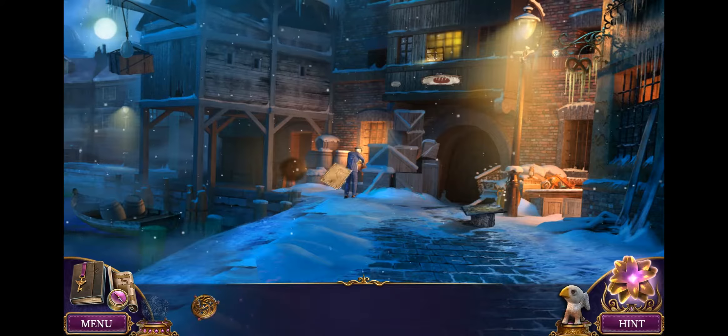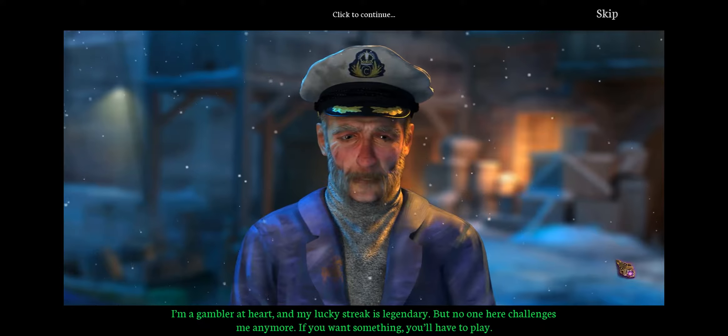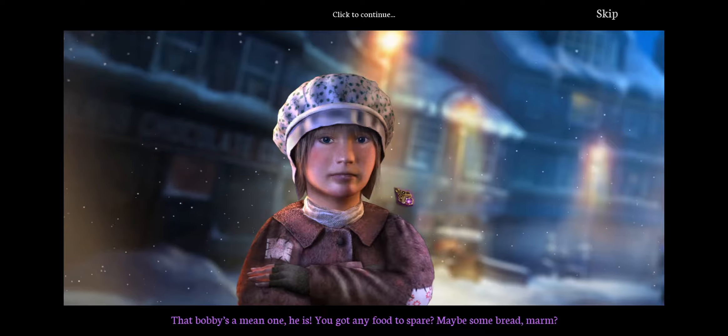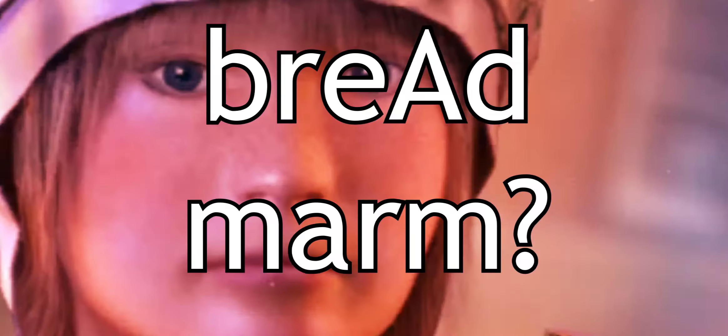You can also interact with a few NPCs, but animation is not this game's strong suit. Neither is voice acting. "You want something inside that Bobby's box?" "Mom?" "That Bobby's a mean one, he is." "You got any food to spare? Maybe some bread?" "Mom? Bread? Mom? Bread? Mom?"